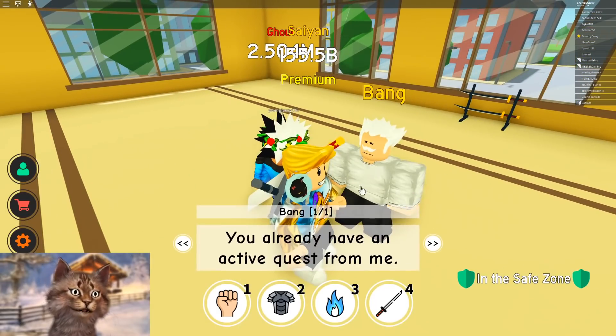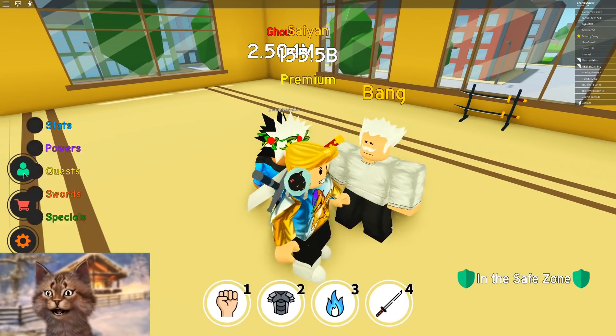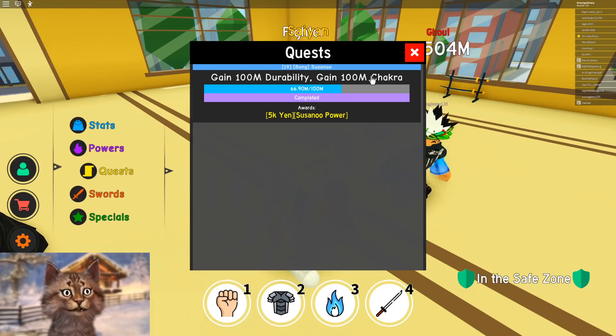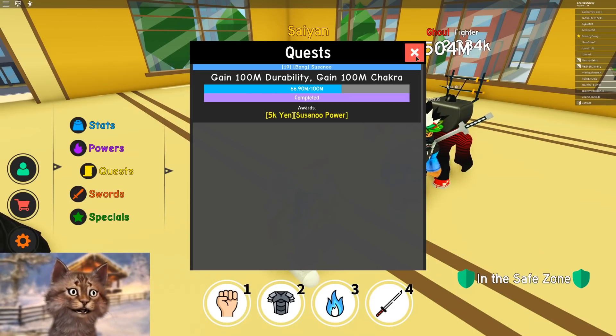Hello Bank, what's up? We are back. He has a quest for me. So what is the quest? I gotta get Susano! Naruto is like my favorite anime. I gotta get Chakra — I already got that. And then I gotta get 100 million durability.